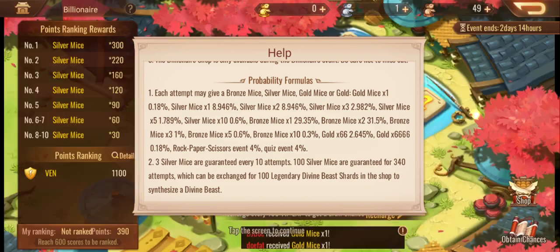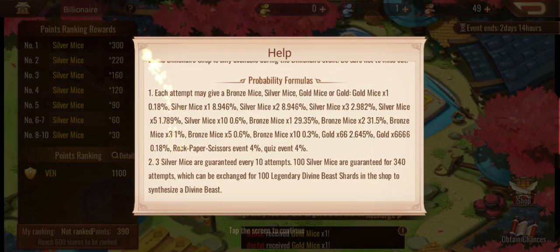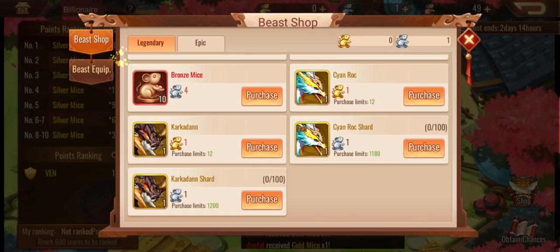You basically need 100 silver mice to get it, which is guaranteed from 340 attempts. That's just expensive — really expensive. But as you can see, you do have a chance to get the cyan rook and the carcadon, so if you're lucky enough to get a gold mouse, that's pretty cool.